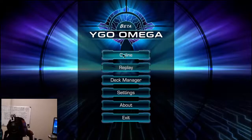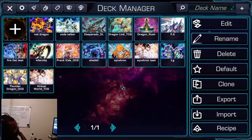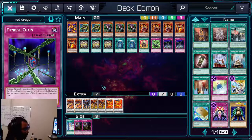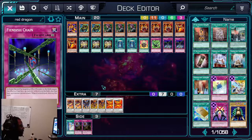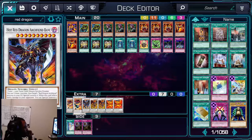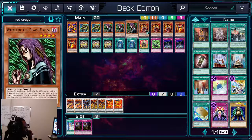I wish I could have got more duels for you guys. YGO Omega right now is kind of slow — not really slow, but a lot of people just aren't on it like that. As you can see, the deck can be pretty good. The only problem is you don't want to just have Red Nova Dragon on the field alone — you want to get to other cards as fast as you can.